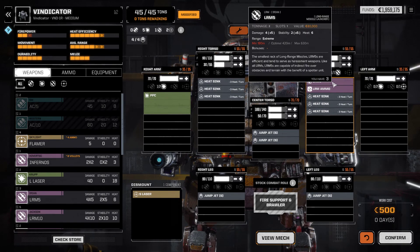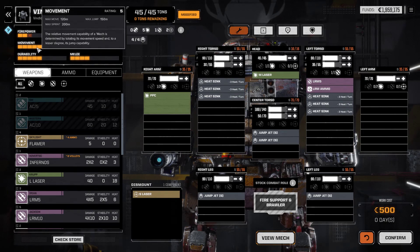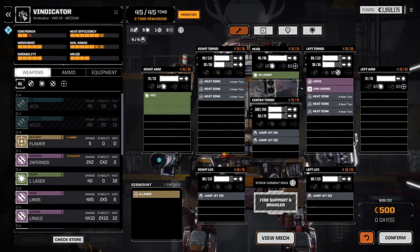He was always in the back line because he's so slow. I don't want to put even more jump jets and he's already got four. It's weird - should be quicker but it's probably a thing of the chassis.